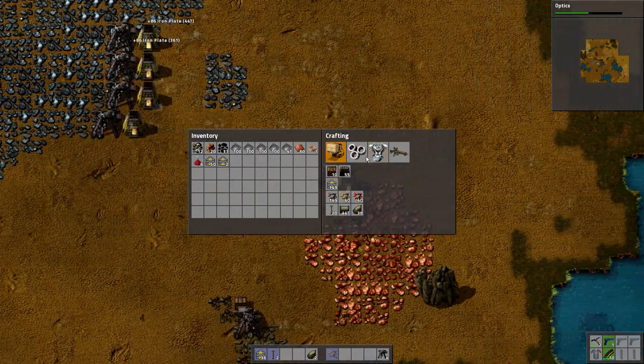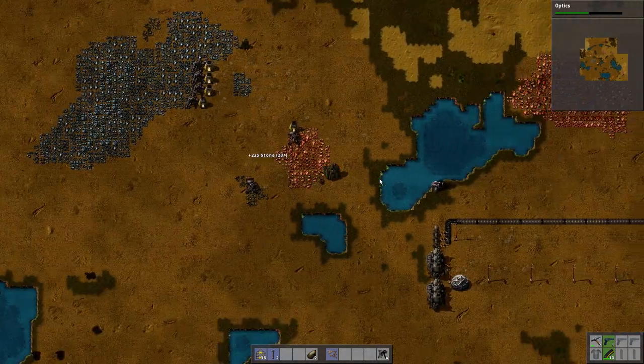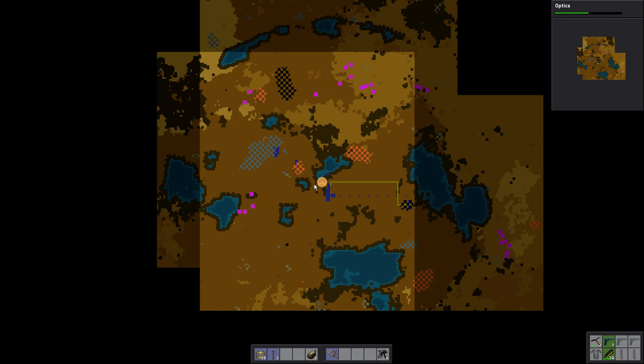So the next step is planning out our main general smelting factory. We already said this is going to be our electricity network — so steam engines and that sort of stuff. These are all oil derricks, oil patches, so that would be our oil processing area.